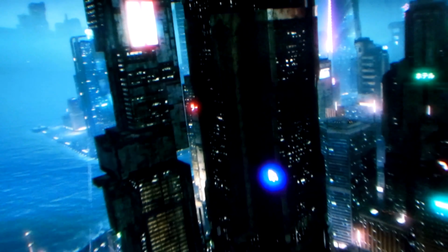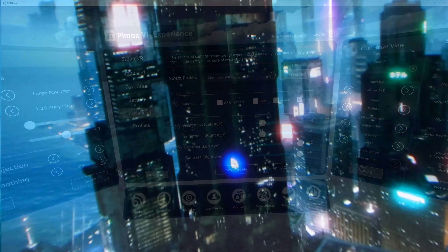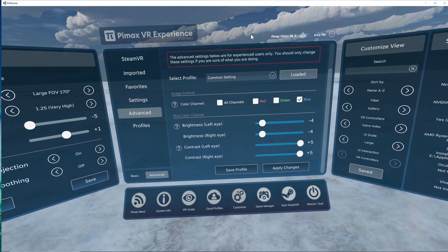On my last video — if you haven't seen it, please go watch it — I talked about how to adjust the color so they're nice, deep, and rich, and how to improve the contrast so the blacks are really black and the brights are really bright. It looks really good. In this video I'm going to talk about how to import games.